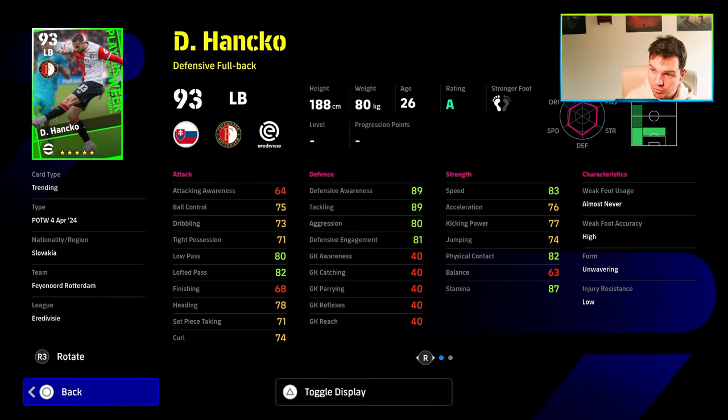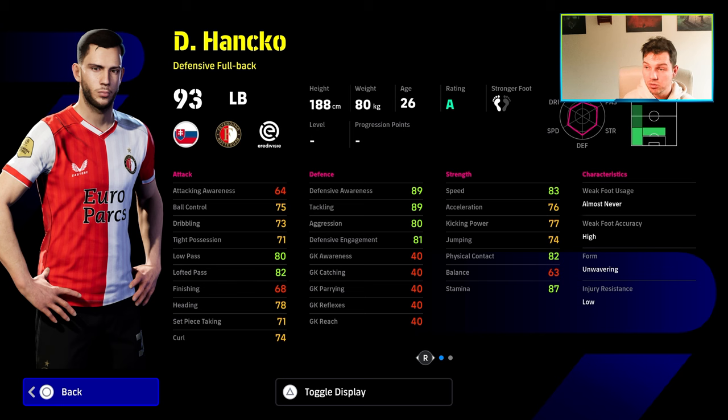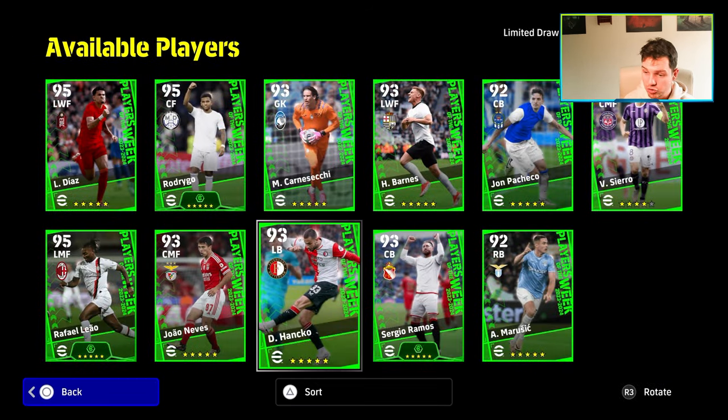Hank Oden is a defensive full-back, so his defense is going to be better and his speed is a bit better — not a bad card. He doesn't have blocker, which I do like on my defensive full-backs like Juan Bissaka. Although this guy can play CB as well, which is not a bad option. But he's not going to change the dial for you too much.